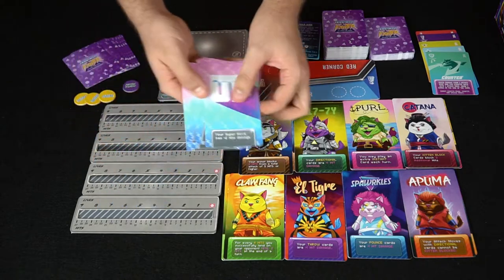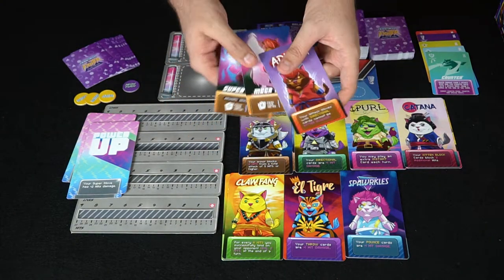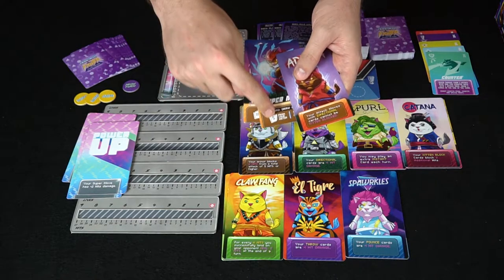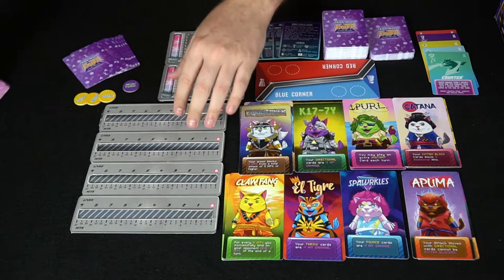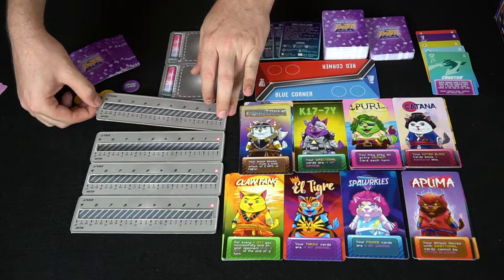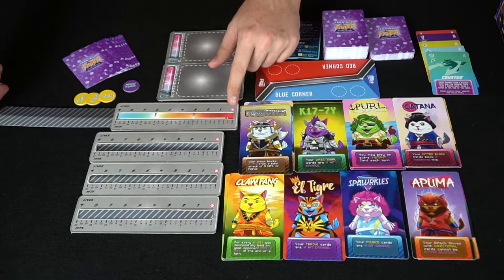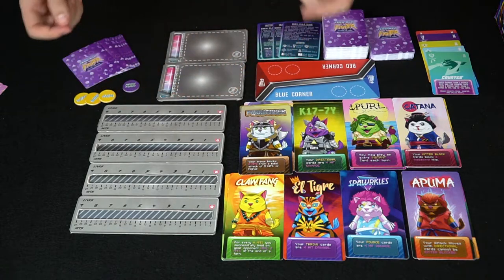Over here you've got your power-up levels and your characters. Each character has their own uniqueness, as well as a mega and a super move that require different amounts of meter — this one costs five meter power, this one costs eleven. You also get health bars that start at full, and as you take damage they reduce until you're out of your nine lives.